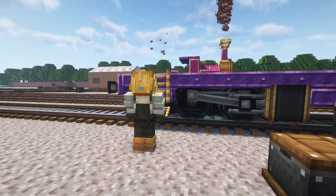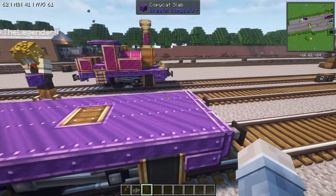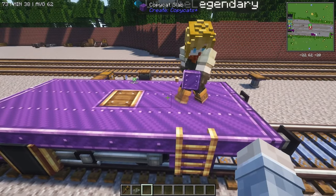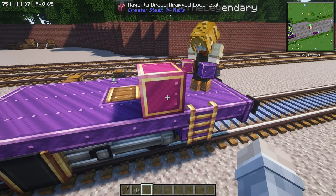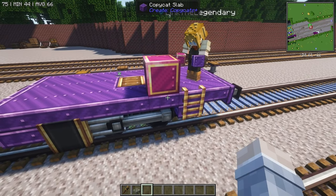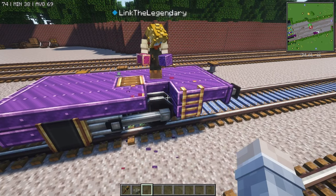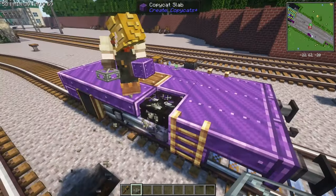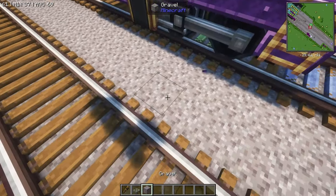Then we're going to start with the cab. Go ahead and grab a grass ladder, put it on the side right here and right there — just like that. This is the platform so far. For the cab part, you want to use a magenta brass-wrapped local metal to get that gold effect for the gold lining.